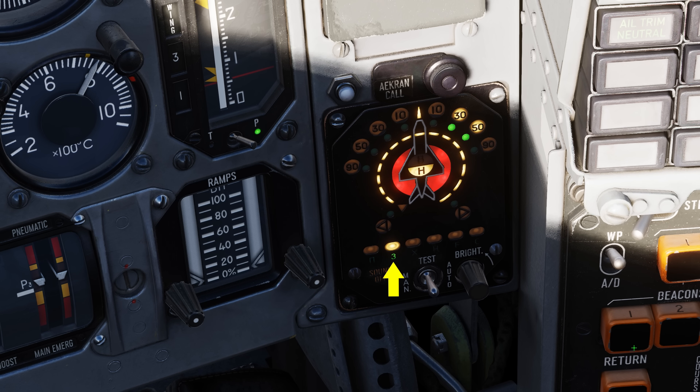The next symbol is for short-range AAA and SAMs, like the Vulcan, Gepard, and Shilka tracking radars — not search — and some naval air defense radars. Note that the tracking radar would need to be in the frequency band covered by the SPO-15, and this does not include the search radars for such units.